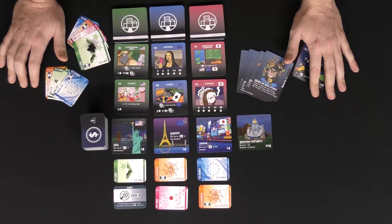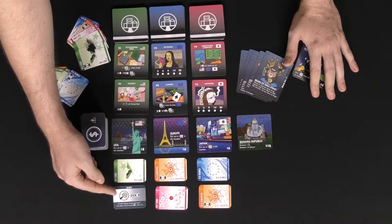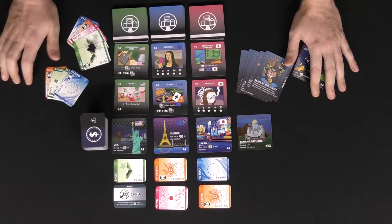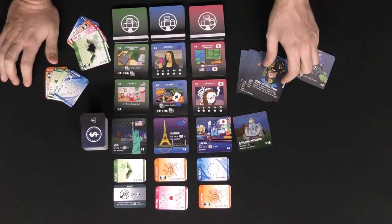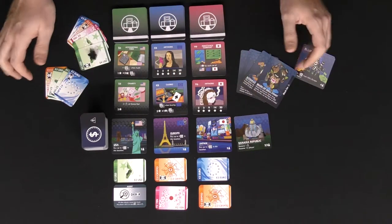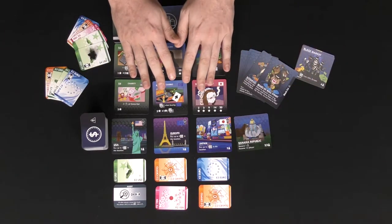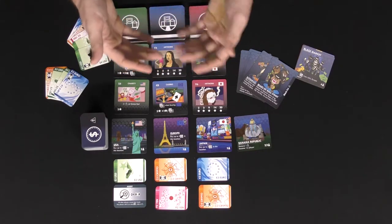Afterwards, execute any actions if available in any order. The action cards look like these — so this one here would be an audit. If you chose this space, you'd take the USA two dollars and then perform the audit as described on the specific action card, which you then discard. After that, perform the location's action — whatever location you chose to gather money from, you do that action. So in this case, a player would be able to remove one of the nasty blacklist cards from their card.